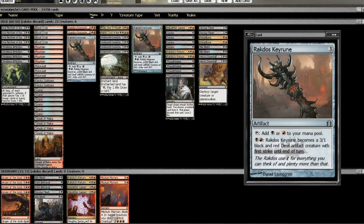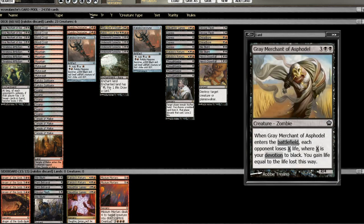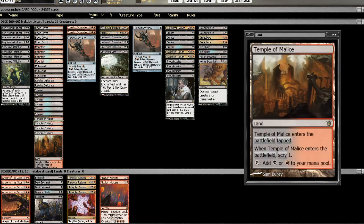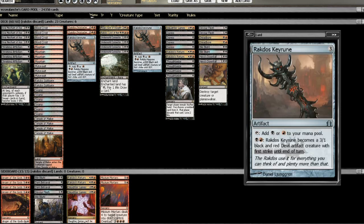It's just 23 lands because we don't really need more — we curve out at five, but we eventually get there with card draw through Underworld Connections, or just by prolonging the game until we naturally hit our fifth land drop.